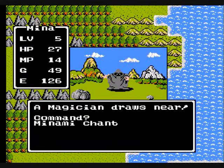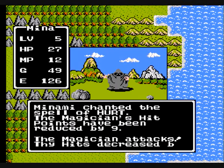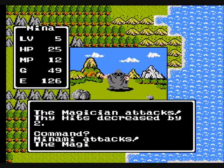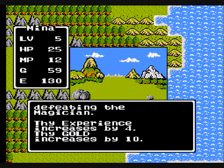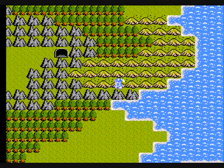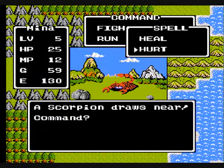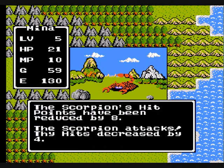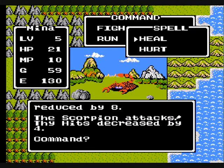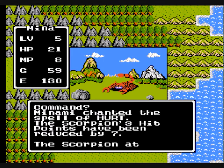Magicians, as we've been through before, have about 10 hit points. Keep using Hurt and you actually want to come down here until you run out of magic. Scorpions have roughly 12 hit points and their defense is actually pretty high, so you don't want to attack them physically at all — just keep using Hurt.